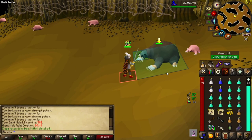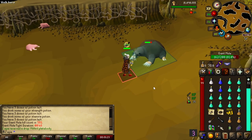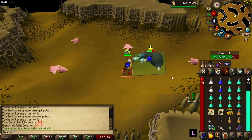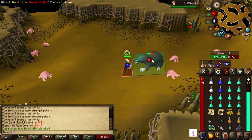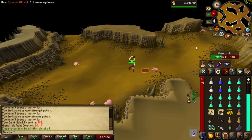This boss is very chill. You just stand still, auto retaliate, and once the mole digs you just have to follow it wherever it goes. You can see on the minimap I have the mole locator — it's very easy to find the giant mole.